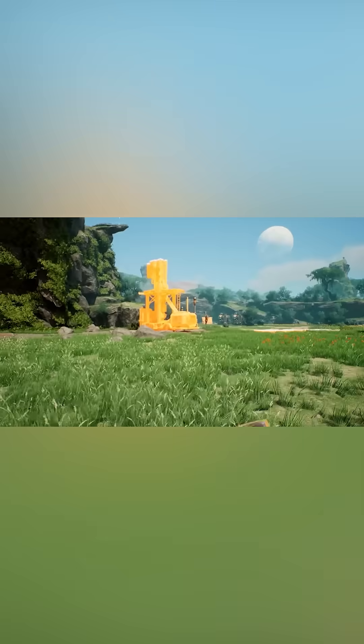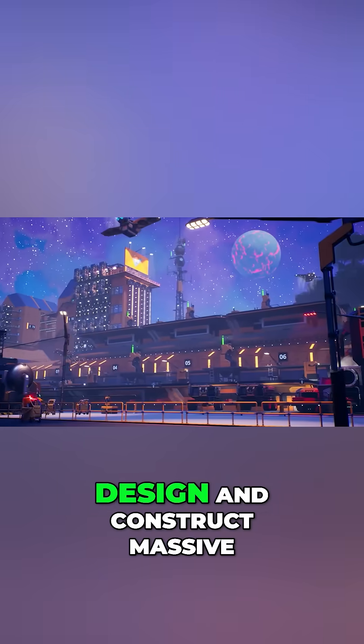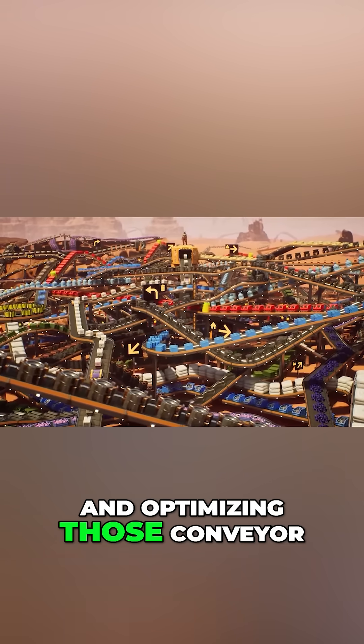We're entering serious automation territory with Satisfactory. This first-person factory builder throws you onto an alien planet where you'll design and construct massive, interconnected factories. Think about resource management, logistics, and optimizing those conveyor belt networks.